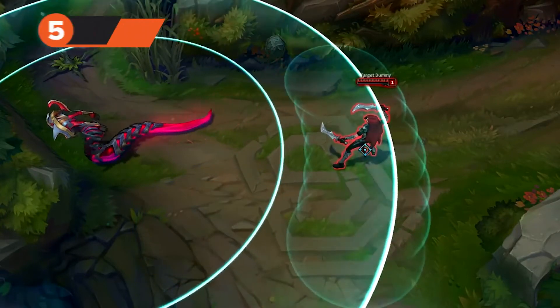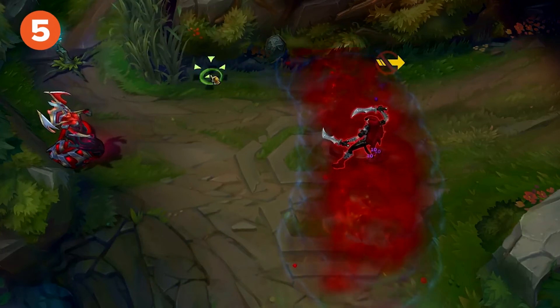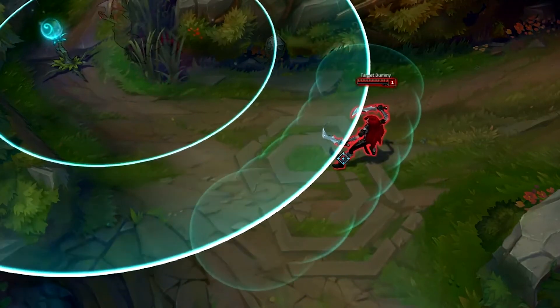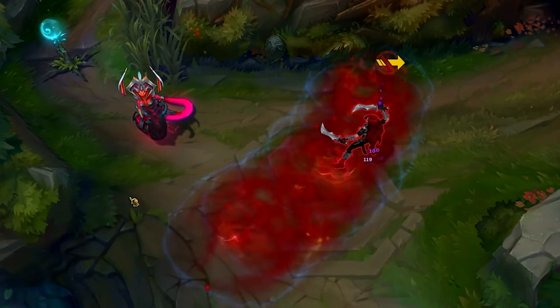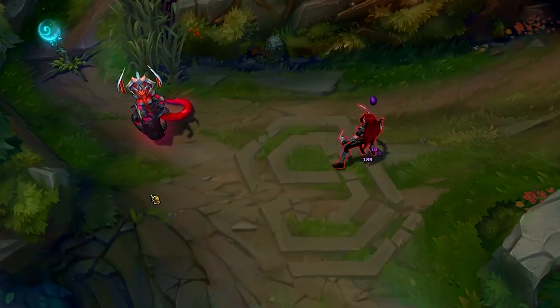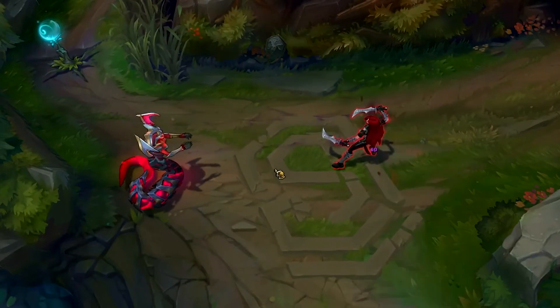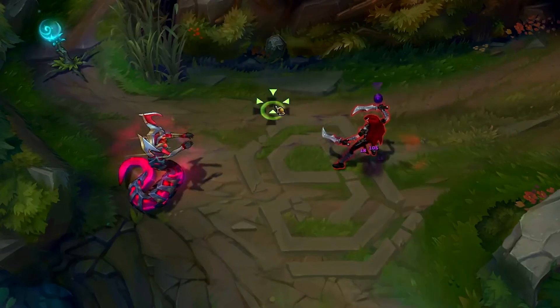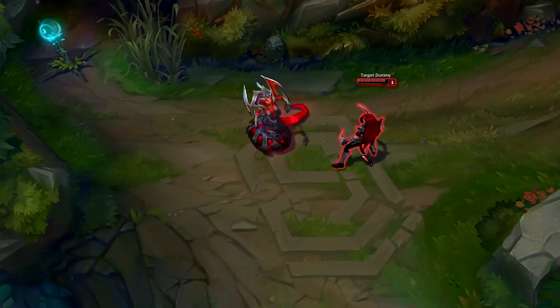And to end our list, we'll go with the Aeternum Cassiopeia skin, available now for 1350 RP. Which is a great price when you consider that every animation, ability effect and sound was changed to better fit the Aeternum concept. This skin turns Cassiopeia into a red-skinned demon-like creature that you'd expect to see in hell — perfect if you want to go all-out bad girl Cassiopeia, but the witch vibe isn't metal enough for you.